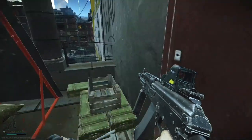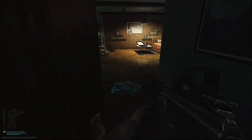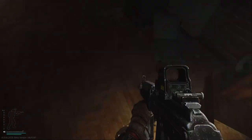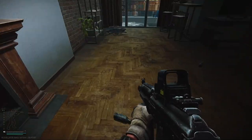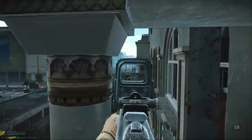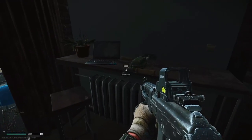Inside this door you have a lot of loose loot — as you can see, a guitar. You also have a pretty good advantage here; this is a good place to snipe. There is some loot over here, and you have a computer.